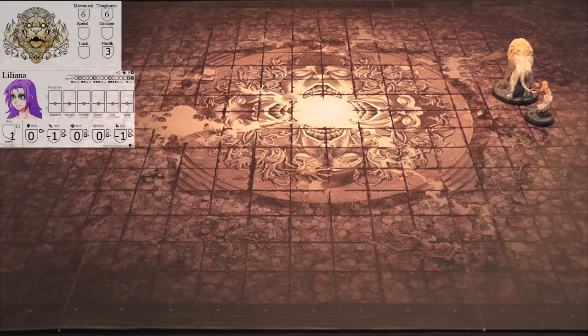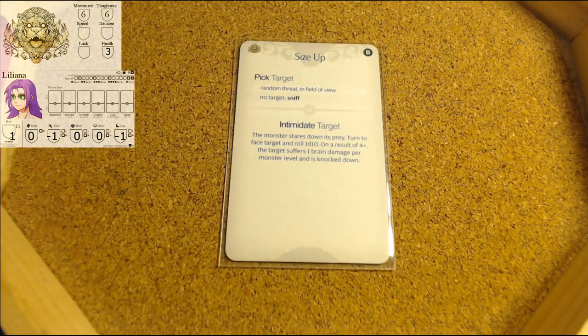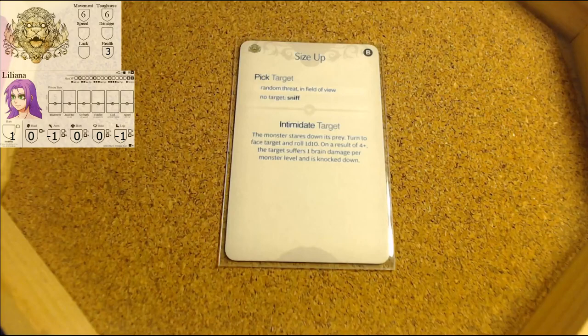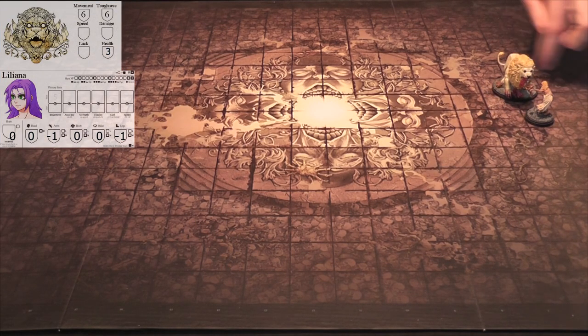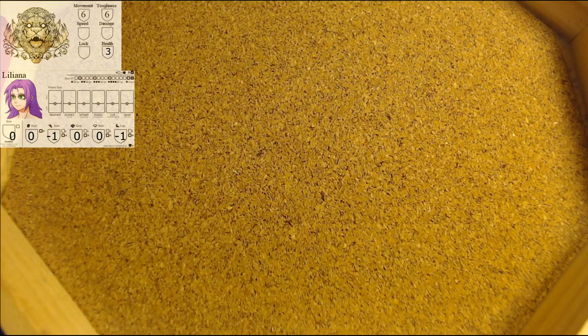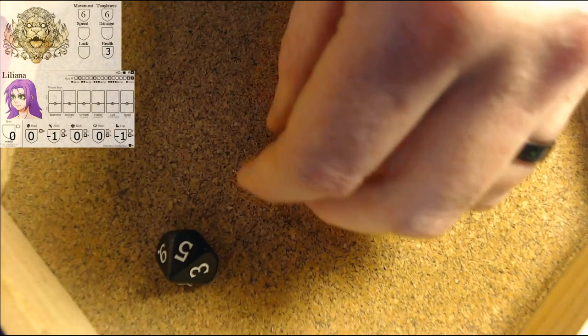Monster's turn. Size Up again - it's that stupid card. This one again where she's going to suffer brain trauma. She suffers brain trauma - down to zero insanity again. One, two, three, four, five - behind him. Attack in the back. Need a seven plus - those are sixes. Two failures.